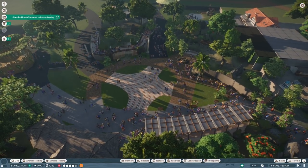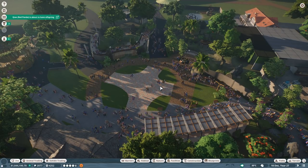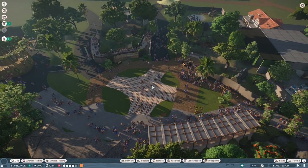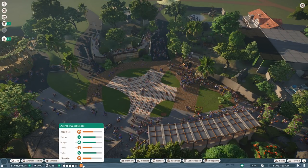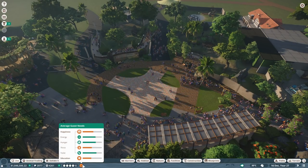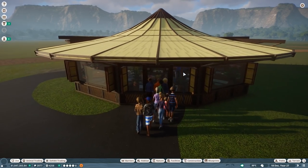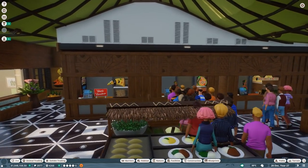We are going to build a bit more. Today I'm not using any new blueprints, but let me just quickly remind you guys of sending in some more blueprints. You can do a lot of stuff - we need more guest facilities like shops and restaurants and stuff, because you can see down here thirst is a thing.